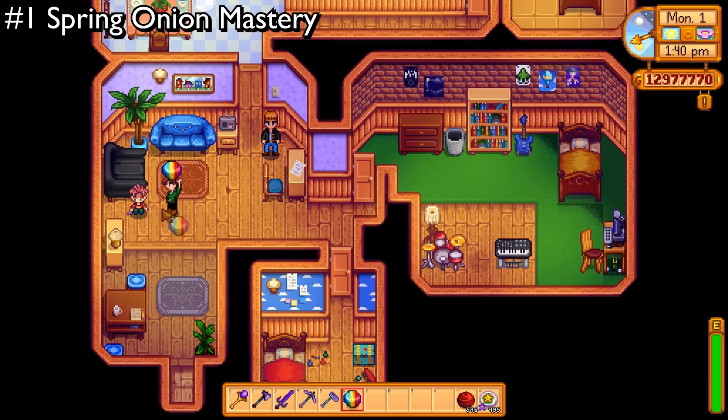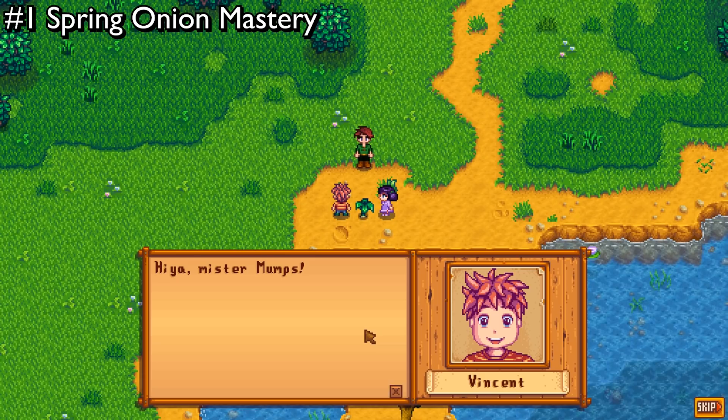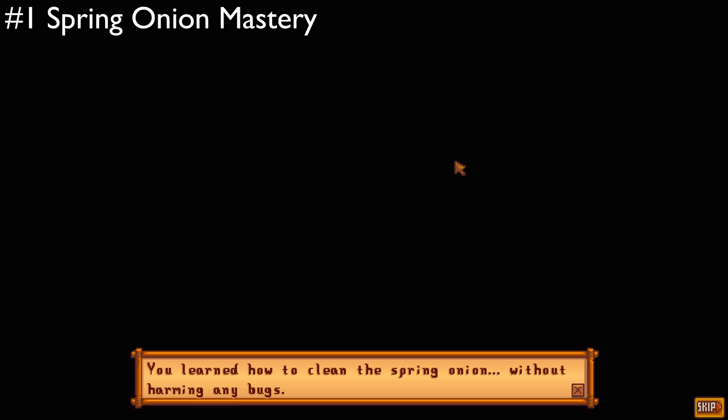Now you need them both at eight hearts, so obviously the easiest way to do that is to give them gifts. If you bring this to the swamp and give it to the statue on the left, you'll get a really cool prize. Then, once both of them are all the way at eight hearts, you'll be rewarded with a heartwarming cutscene where they both actually admit to being the illegitimate children of Marnie and Lewis.